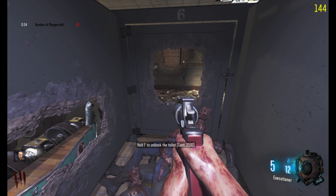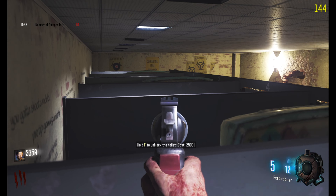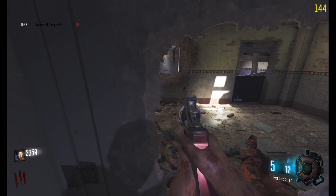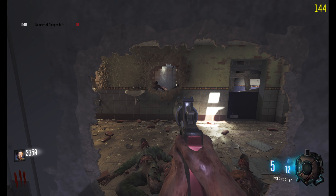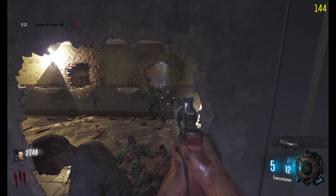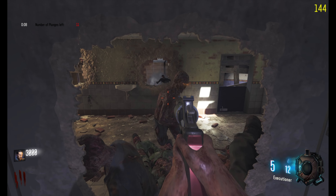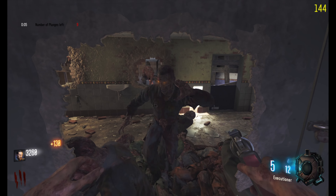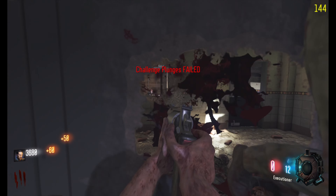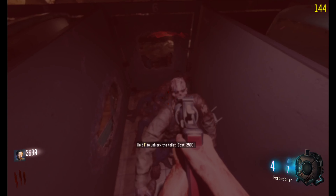We are going to go ahead and do the plunge challenge. I may have started that a little early. If you haven't played this map before, this is Poop of the Dead, so you're basically confined to this one stall. You have Pack-A-Punch, you have the mystery box which is the toilet, and these are different challenges. Once you complete all the challenges, you actually unlock the golden toilet, which gives you Pack-A-Punched weapons.